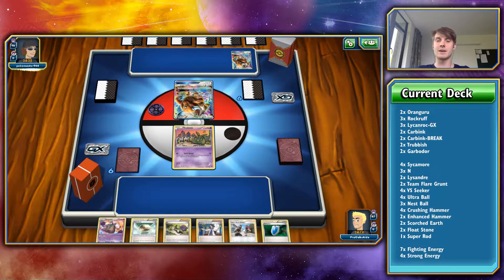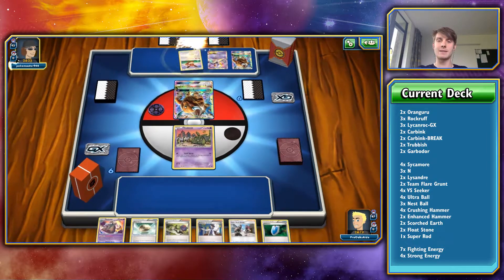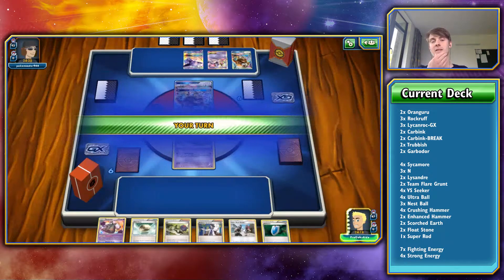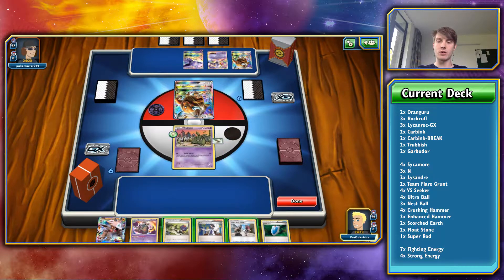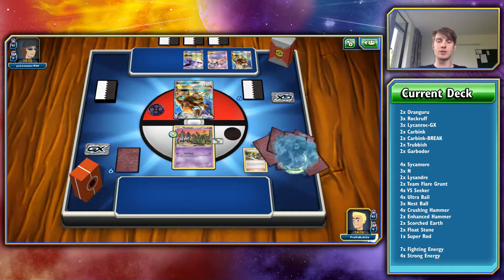Tauros GX — okay, so we do hit for weakness damage, luckily, and we'll get the one-hit knockout with Acceleroc. So it's Tauros, Espeon, Mewtwo EX. Float Stone there — I don't want to be discarding all of these cards too soon, so we're going to end. It helps him out a bit, but I didn't want to discard all of those. That's a bit better.